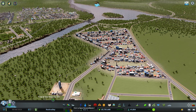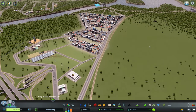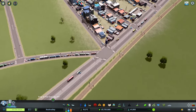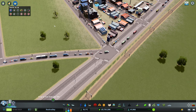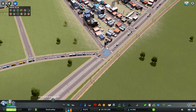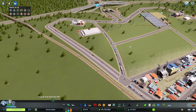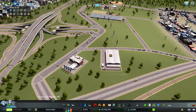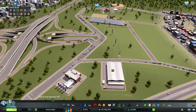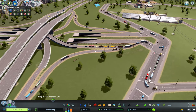As you can see down here we've got a lot of demand for the industrial area, so I'm going to work on this bit over here. There's a bit of traffic there. I'm going to get rid of these traffic lights — they're not needed. Why are they coming down this road here? Is that the shortest road? Let's get rid of some of these traffic lights that are not needed.